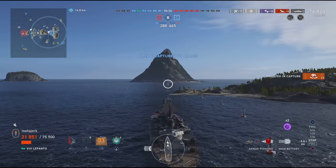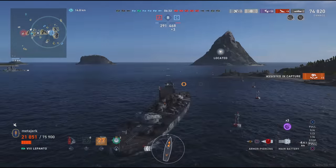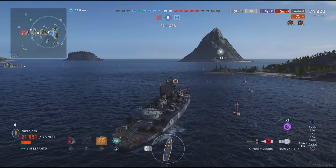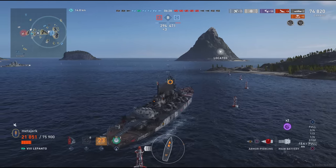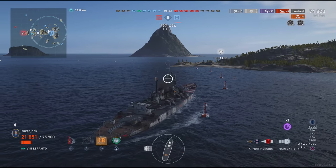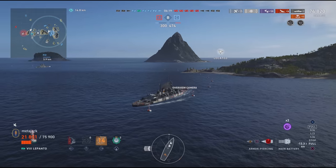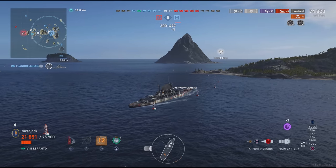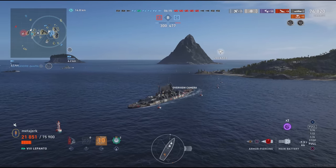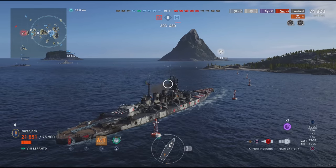If I go out south I'm going to be exposed to the Zeaton and to the entire red team now to the south of B. Whereas if I reverse, I don't need to support our Iowa off to the side who isn't really doing anything. I need to go support the center of the map — that's where everything is going to be decided. So I'm going to let our friendly blues head south, saving all their HP for that, I suppose.